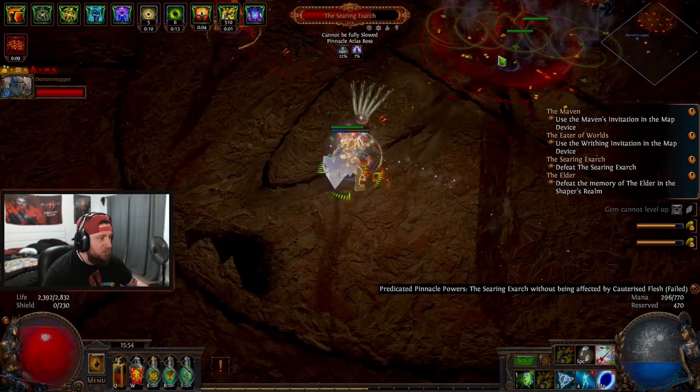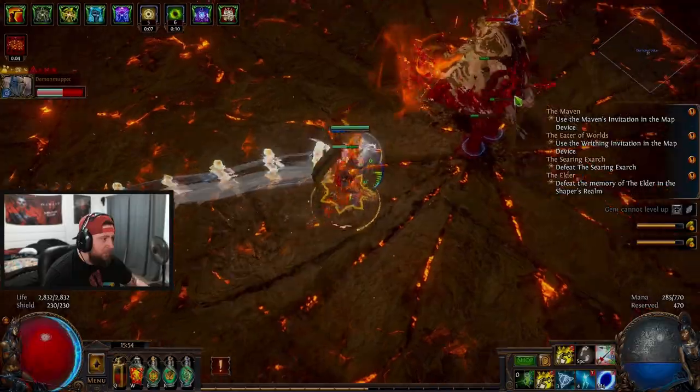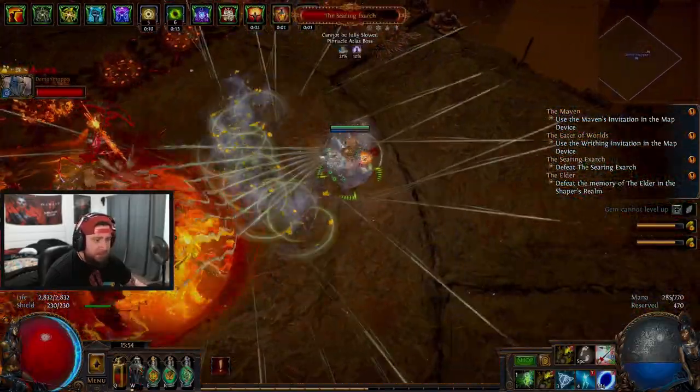He has Incineration, which is tough — this is where you want to run to the edge of the map until he explodes, and then you can go back and fight him again.